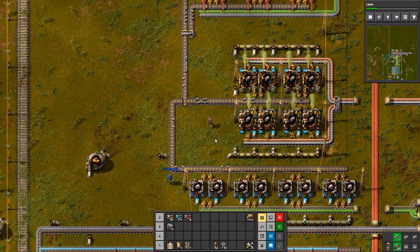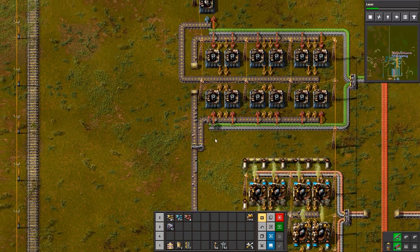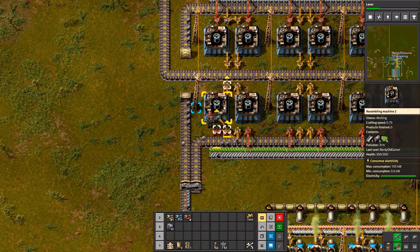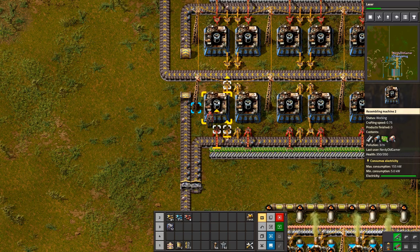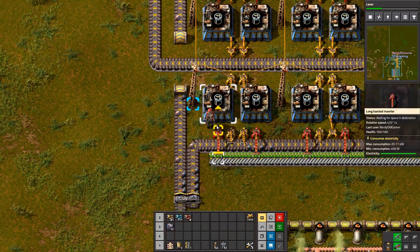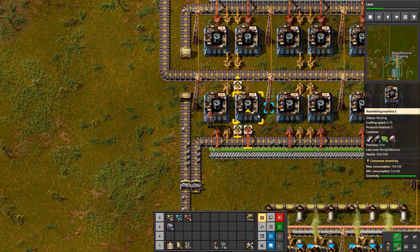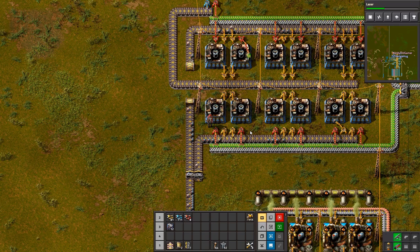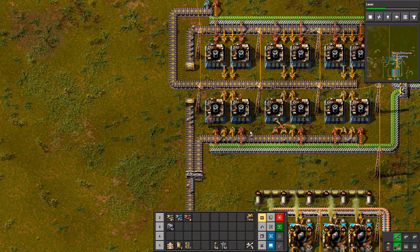That coal train is really going around quickly. Yeah, we're spending a lot. Oh dear. So here comes batteries, and there goes the first flying robot frame — it is building. Second one. Need more electric engine units, they are not building fast enough.